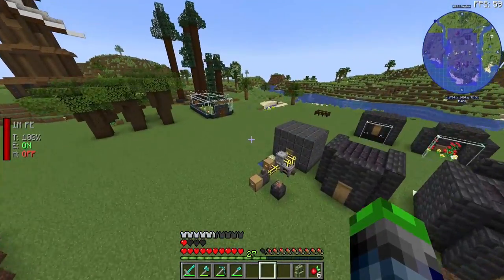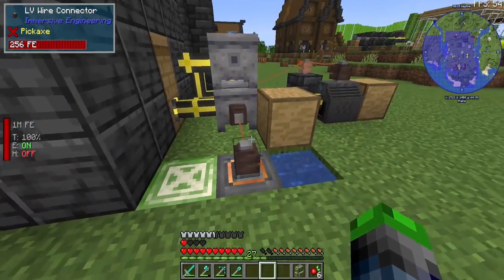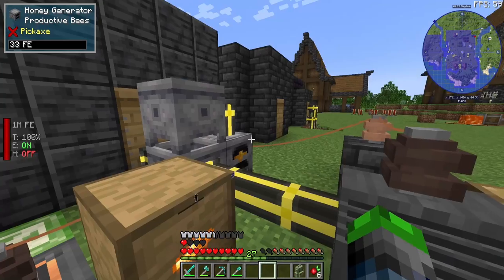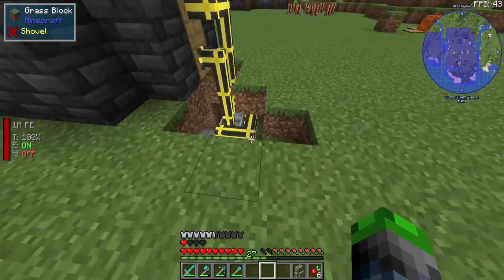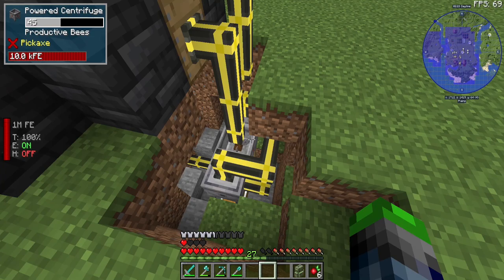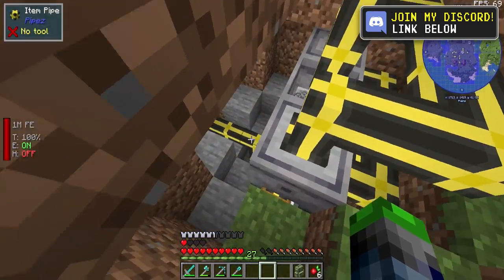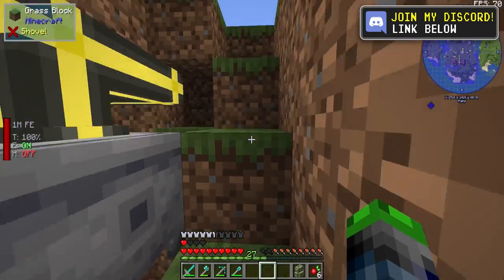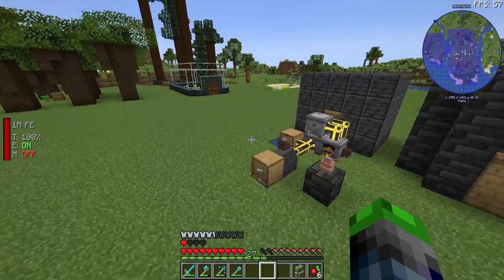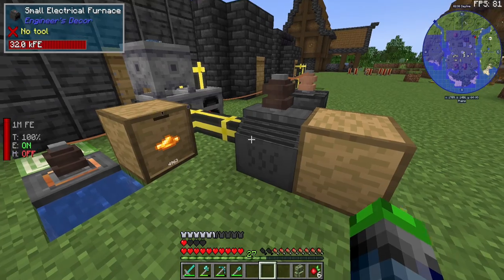I was also having issues with the uranium and coal setups, or graphite setups over here, where they were just not getting enough power. Like, I don't understand how we got this one to work for the iron, because this one is still good — it doesn't have any outside power. It may be this electric blast furnace — it might just be easier to run than this small electric one.